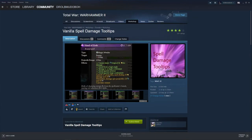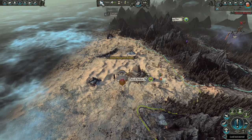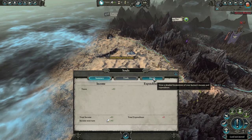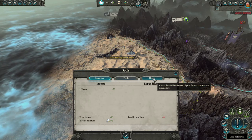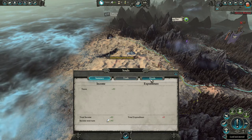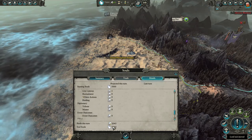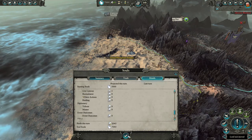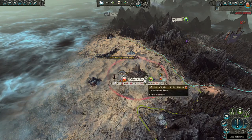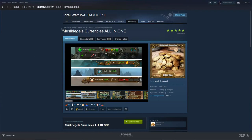Another mod you may or may not notice is the currencies mod. You might be thinking, 'where did my gold go?' We're actually playing with a mod that makes currencies more lore-friendly. For the Tomb Kings, we get Souls — you'll notice a nice white texture that goes up and down. This applies to every faction: some teams get a crew, some get teeth — it all depends on what team you're playing.